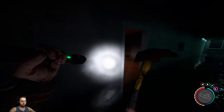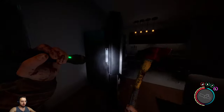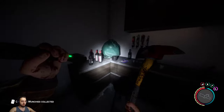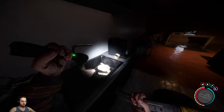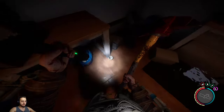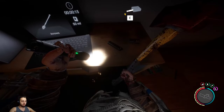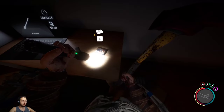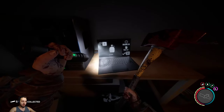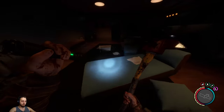Let's head to the main room. Some food, cereal. There's a cleaver on the table. Another 3D printer. Oh, the suppressor, boys! Sweet. And some ammo - nice. Can we make anything different on this? It doesn't look like anything different on the computer, but we got a suppressor. That's pretty dope.